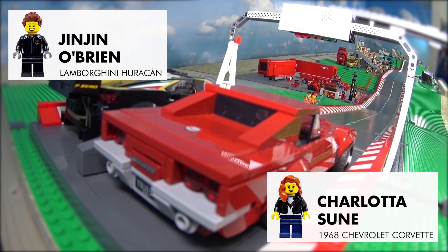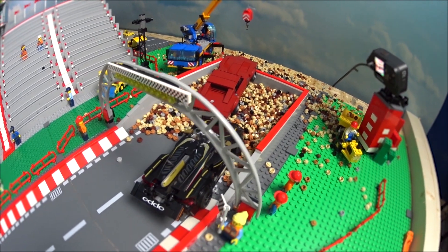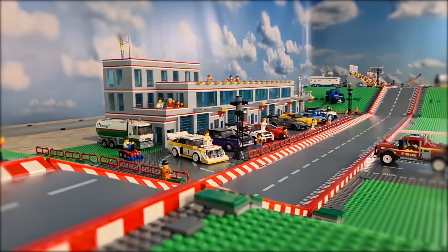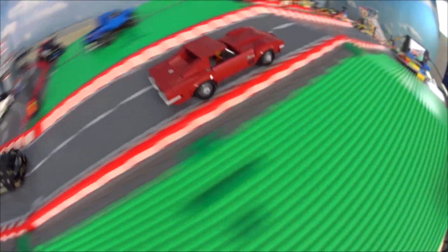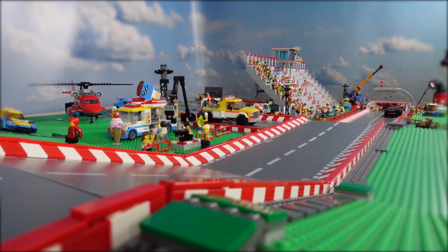Our next two quarter-finalists are Jinjin O'Brien in the Lamborghini and Carlotta Soon in the Chevrolet. Here we go, green. Carlotta is in front, and she gets the lead and across the line. Jinjin gets in a few seconds later, but Carlotta gets the first win. Carlotta goes very, very fast — that cuts him off a little bit, but they both get it back on the track. She almost jumps on the downward path; the distance gets bigger between her and Jinjin. So the first win for Carlotta.